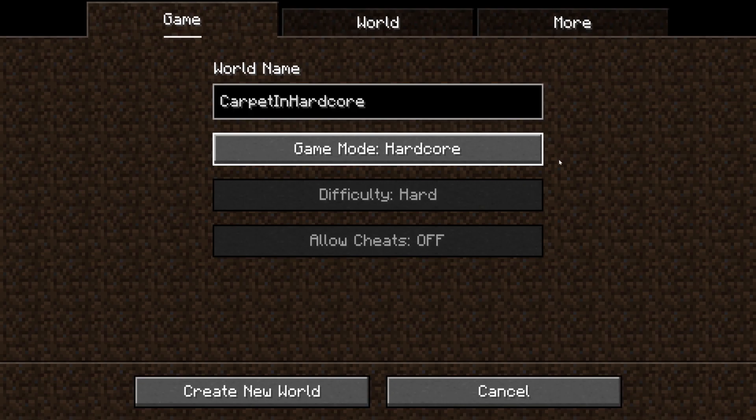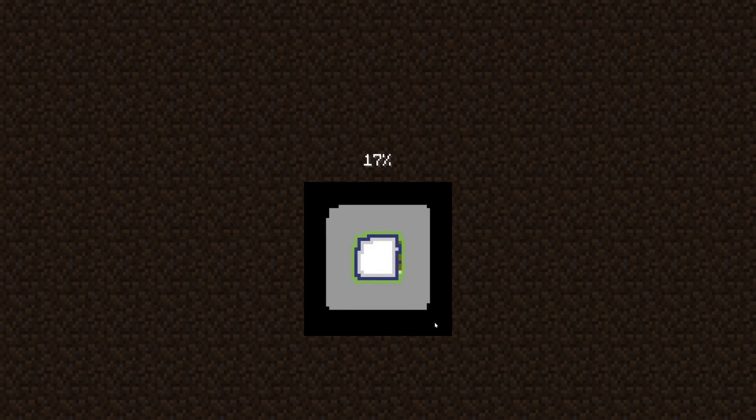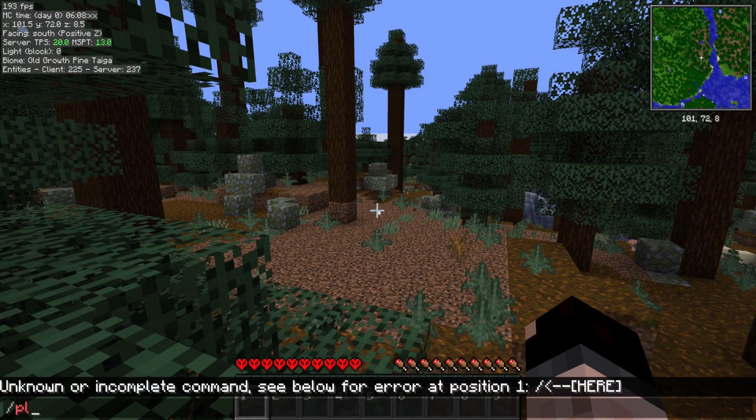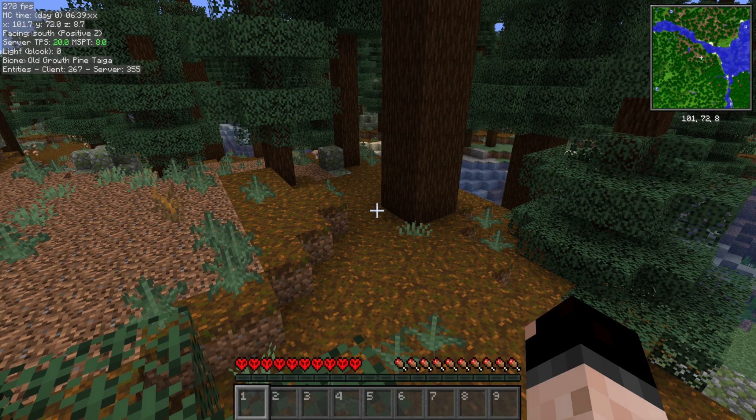Here I am on the new game screen. I'm going to enable hardcore — so we can see allowed cheats are off. I'll do 'Create New World.' You obviously may already have your world and you can do this in a world that's already existing; I'm just setting this up to show the example. So here I am in a new hardcore world, and you can see if I try to do the player command, it's not available. Even regular carpet commands are not available. So what we need to do is set those as defaults, and some of the commands we can even give defaults as well.